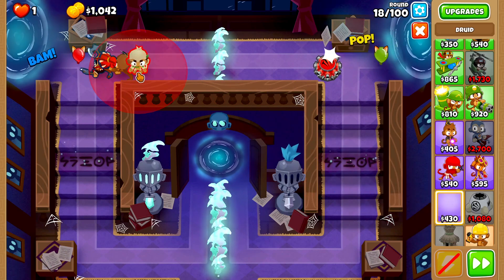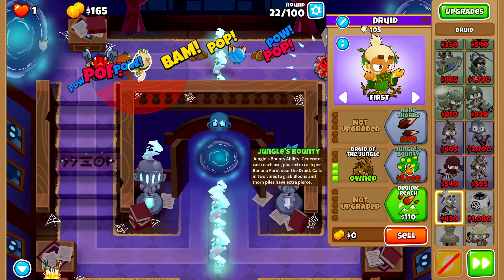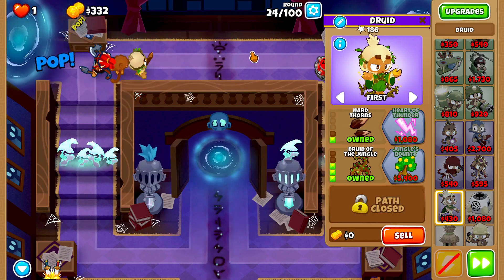Then we'll buy a druid and place it right next to our dart monkey, upgrading it to Thorn Swarm, then Heart of Oak, then Druid of the Jungle on round 22. Then we'll buy Hard Thorns on round 32.